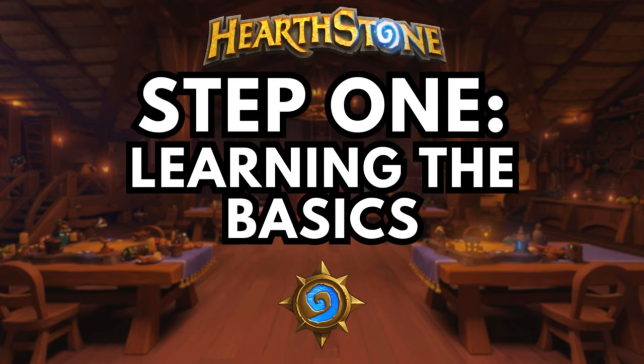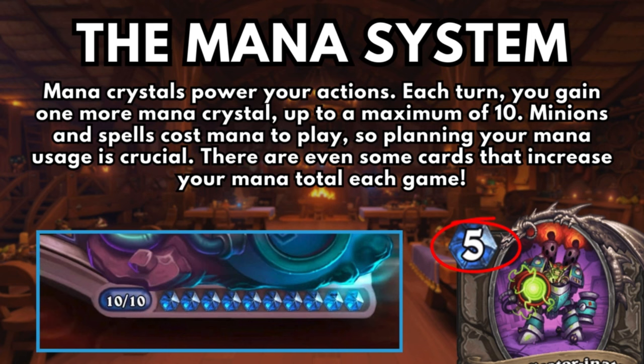Step 1: Learning the basics. The mana system. Mana crystals power your actions. Each turn you gain one more mana crystal, up to a maximum of 10. Minions and spells cost mana to play, so planning your mana usage is crucial.